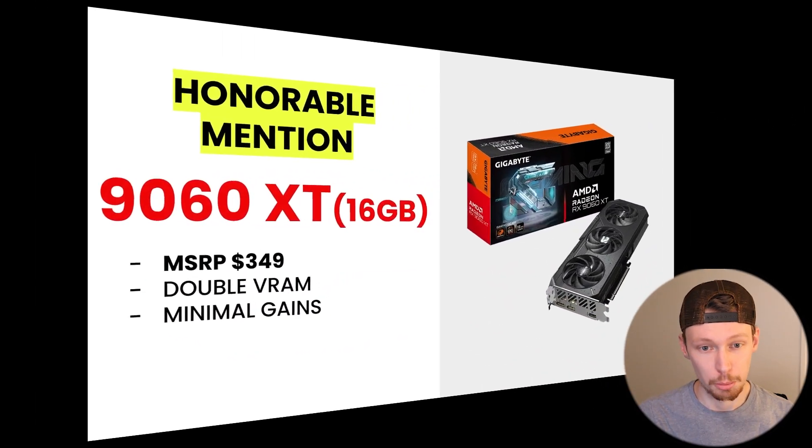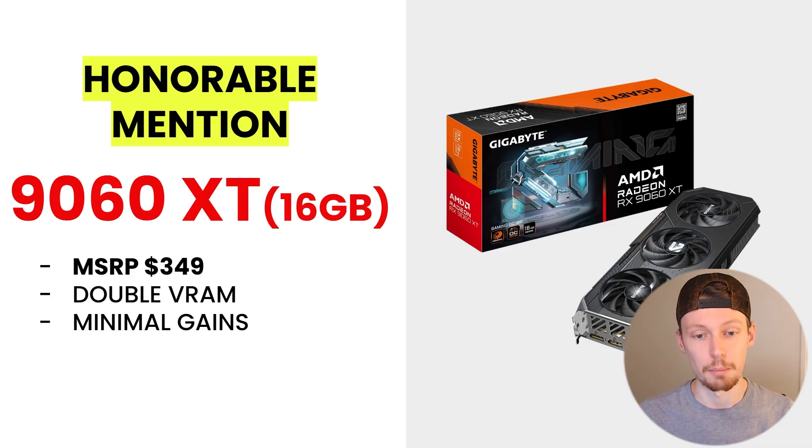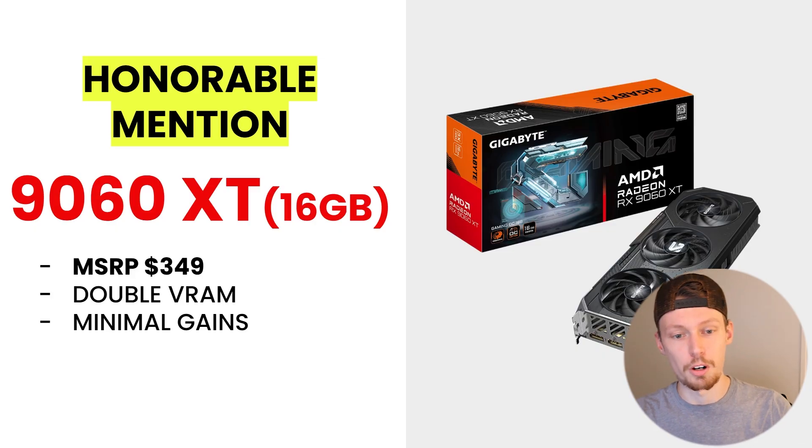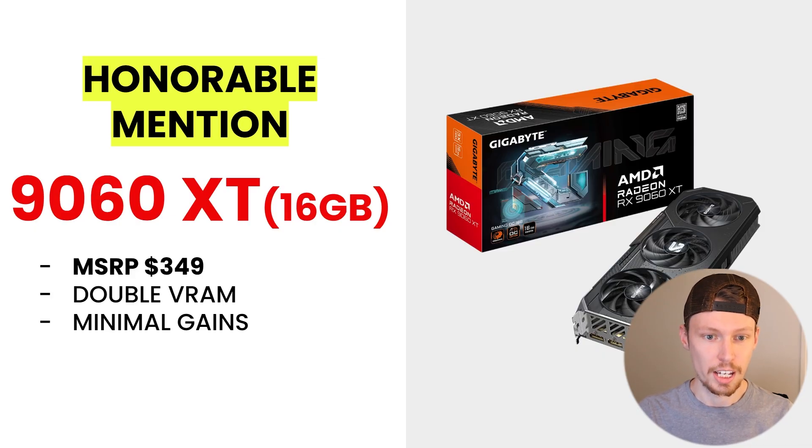First is a couple of honorable mentions. The 9060 XT is a 16 gigabyte card, so you get double the VRAM compared to the 3060 Ti's eight gigabytes, which benefits 1440p gaming. However, you're gonna get fairly minimal gains compared to the other upgrades we'll go over. It's one of the more budget options, but unless you're specifically wanting a slight performance gain, spending $400 on this might be a disappointment.